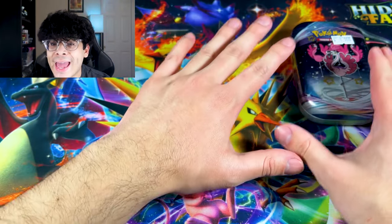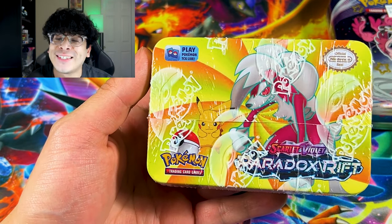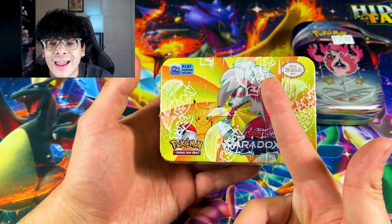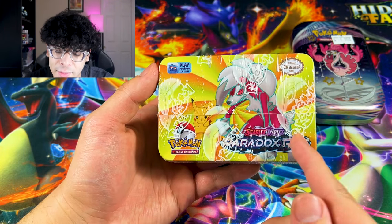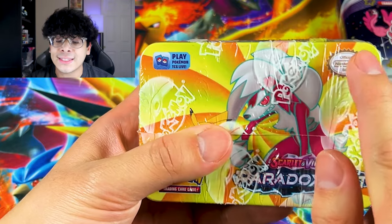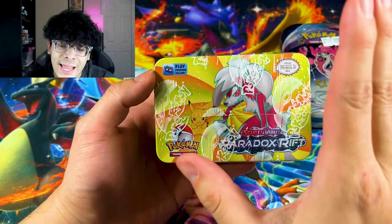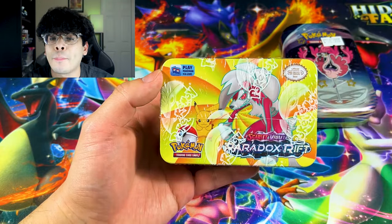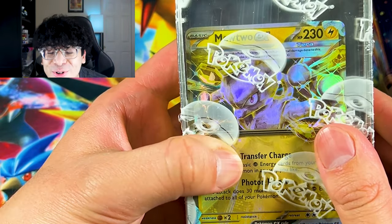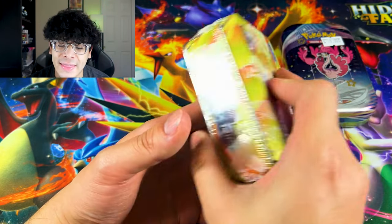We're going to be putting this up against a very crazy looking tin. We got ourselves a Paradox Rift tin, and it just screams bootleg because of the wrapping — you only see that on booster boxes, not on tins. We got Scarlet and Violet Paradox Rift, Pikachu, Lycanroc, a Pokéball. So this might be the fake one. And on top of that, you get an additional promo card — a Mewtwo EX promo card. That's honestly kind of crazy.